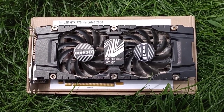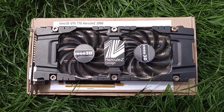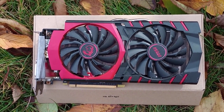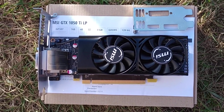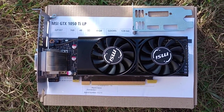The GTX 770, a 2GB card just like the R9 270 featured previously, but with a bit more GPU power to it. The GTX 960 4G from MSI, with a performance similar to the R9 280 from the earlier video, but with 4GB of VRAM instead of 3. And the GTX 1050 Ti, mostly to get a baseline for how the card performs, to be used in a future episode.